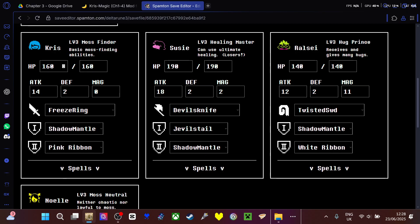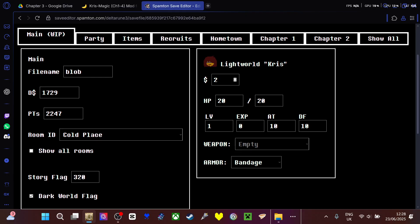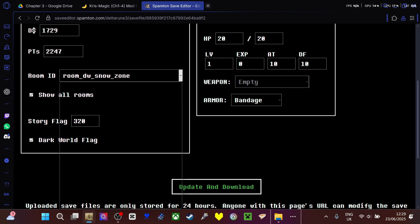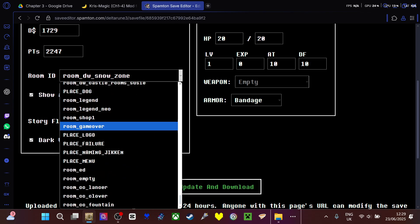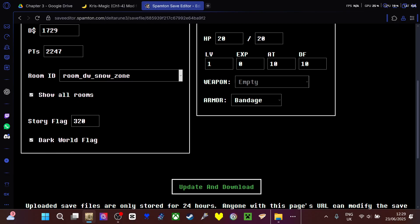Let's say you change the HB quest to 3200. I'm going to change the file name. We've actually got rooms — every single room, not just the one. Save files and it will appear. That's Noelle's dark world flag.